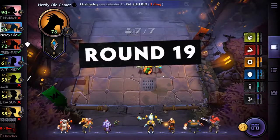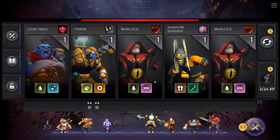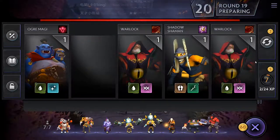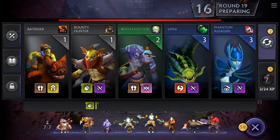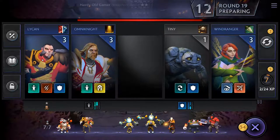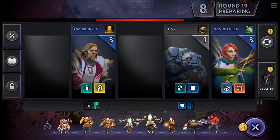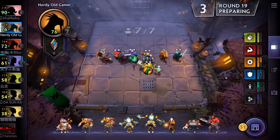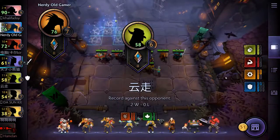Let's see what we get — we got Tinker, that's nice. Reroll — nothing we want. We got a two-star there but it's Tiny and we don't want him. We're going to stay above 50. We just need two more Tinkers and we'll have him as three-star, which would be awesome.